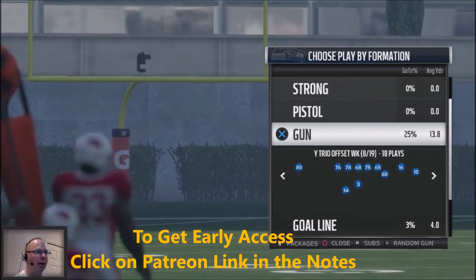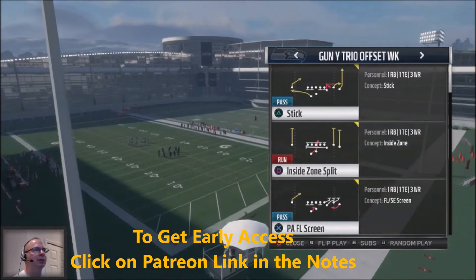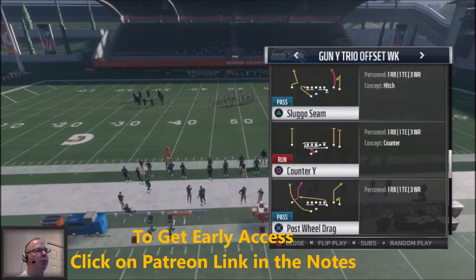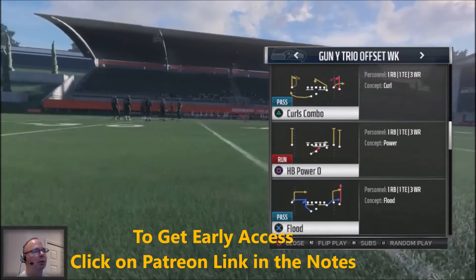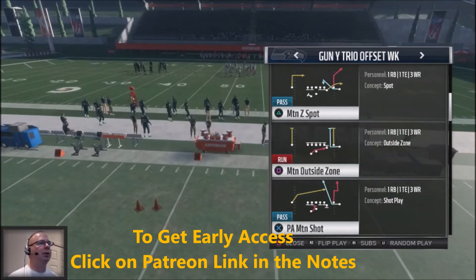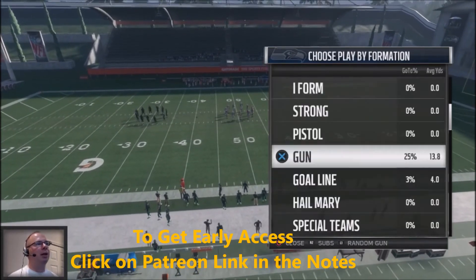Another formation we're going to look at is the Gun Why Trio Offset Weak — a lot of great plays in here, probably the best audibles in the game hands down. The base plays include Play Action Flaker Screen, Inside Zone, and Stick. You also have Slot Two Buck, which is great to attack your opponent with. We're going to look at the Post Wheel Drag — a phenomenal money play that's very hard to stop — plus Counter Y, Halfback Draw, Motion Outside Zone, Play Action Motion Shot, and Motion Z Spot as a mini scheme.